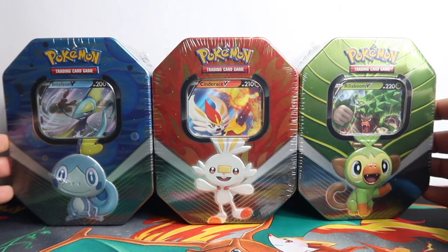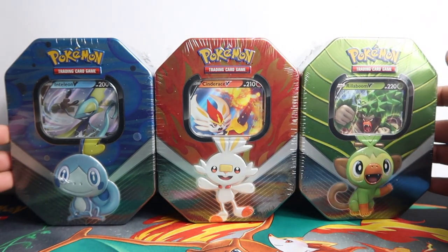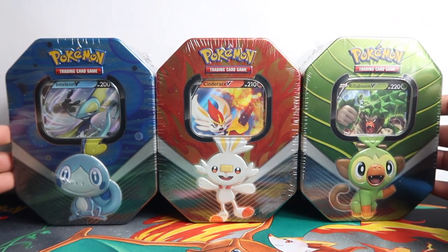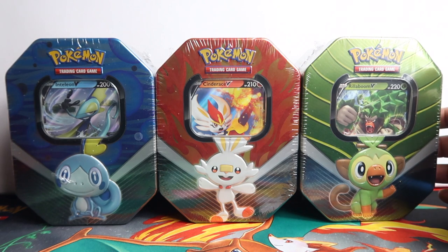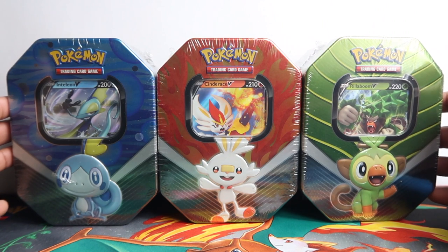What's up guys, Vivian Frank collectibles channel here. I'm gonna open up the Inteleon tin, the Cinderace, and Rillaboom tins. These are the Galar tins from Sword and Shield, Galar region in the game. We're gonna show you the packs that come inside these, the promo cards, and also give you the code cards as well. Let's get into that.